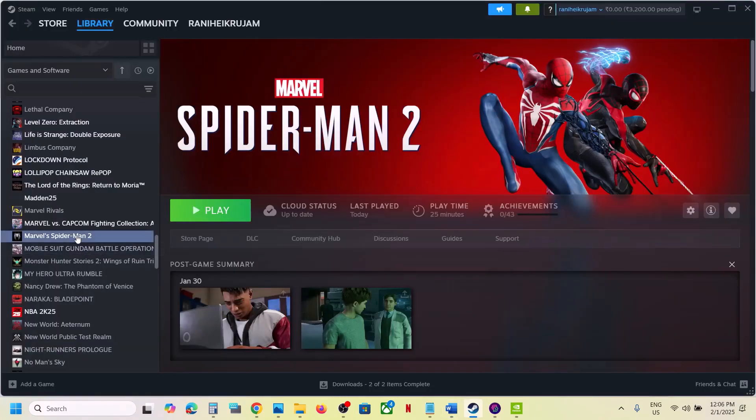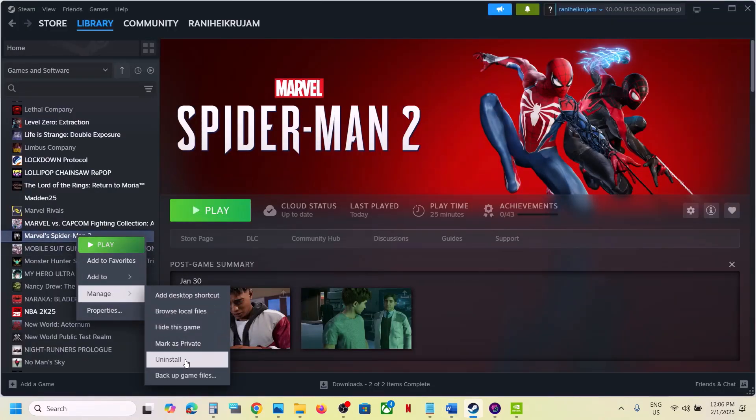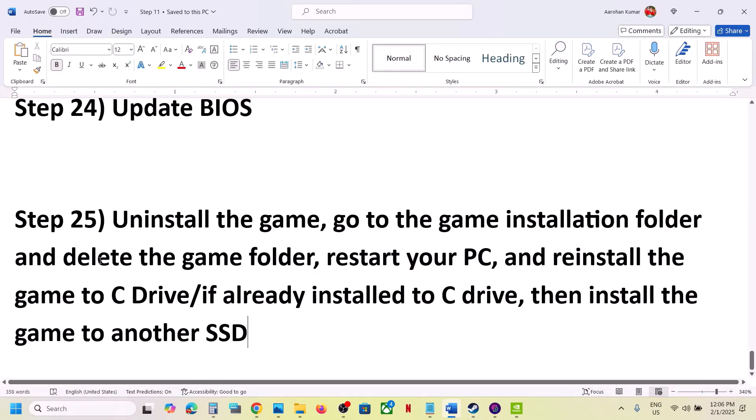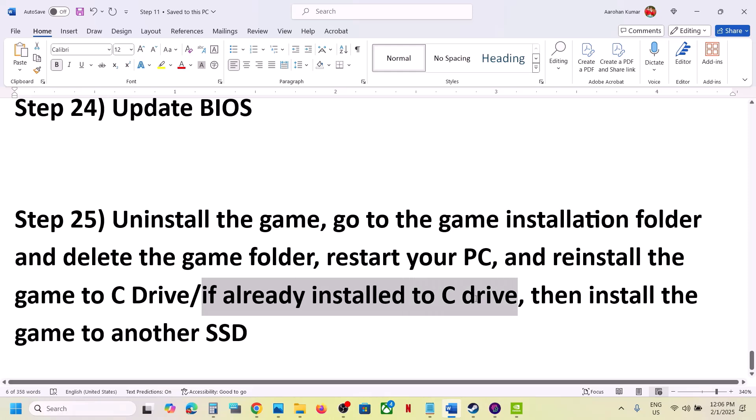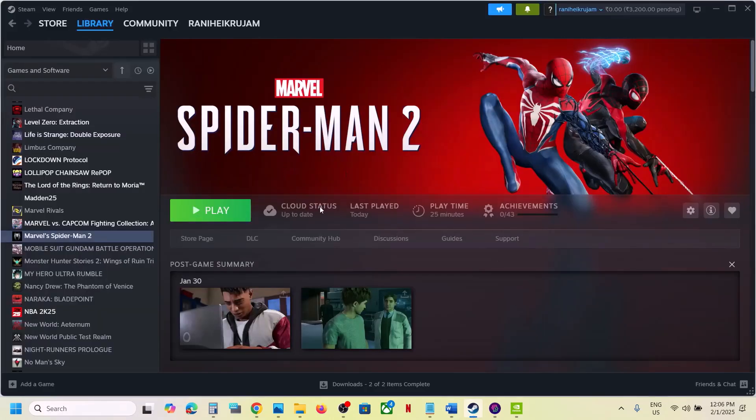The last step is to uninstall and reinstall the game to a different drive. Right-click the game in Steam, select Manage, then Uninstall. After uninstalling, go to the game installation folder and delete the game folder. Restart your computer and reinstall the game to the C drive. If it was already on C drive, try installing it to another SSD. One of these steps should help you run the game successfully. Thank you for watching — please like and subscribe.